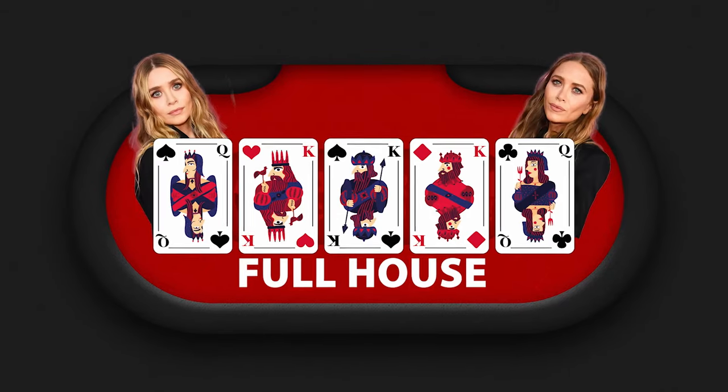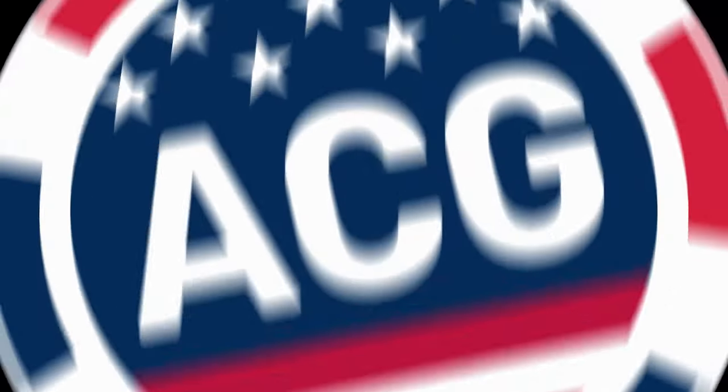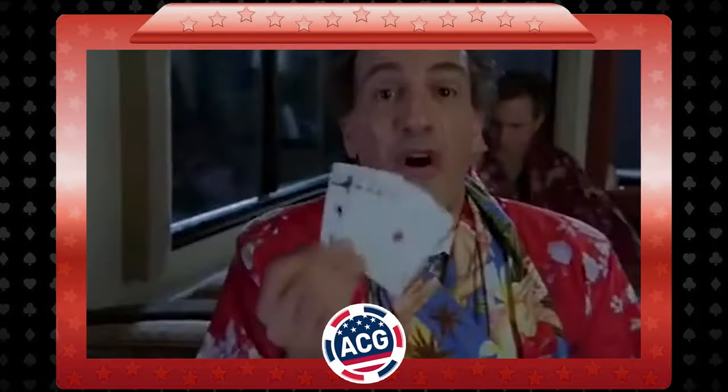After the flush comes the full house — a three of a kind and a pair together. This beats everything except the next two hands. The four of a kind is pretty self-explanatory: all four cards of the same rank in your hand. Last but not least is the best possible hand, the straight flush, which is like the great white of hands — the only thing that can defeat a straight flush is a bigger straight flush.